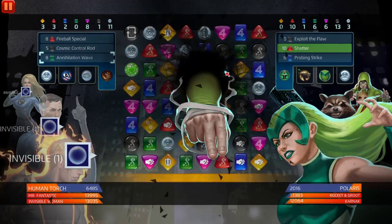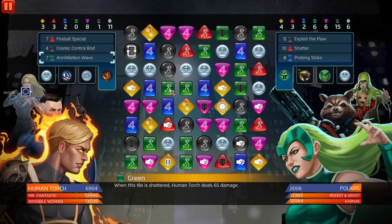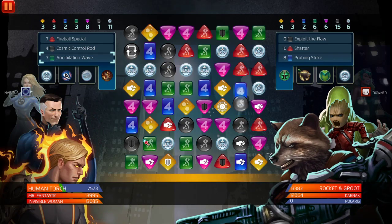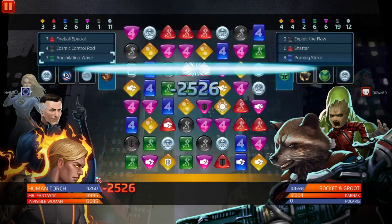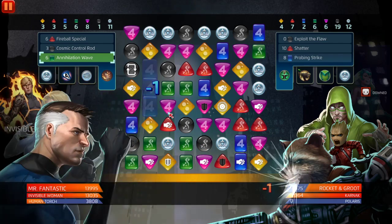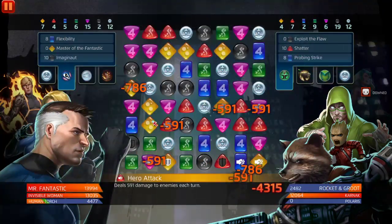They're gonna match that — 100%. Match four right there, come on, create more. Yes! Polaris is down — that's one enemy special tile, that's two. We're healing him, not by a lot but we're still healing. We'll do that. We need one more blue match — that's three. Invisible Woman's not invisible but no, this team's pretty good.